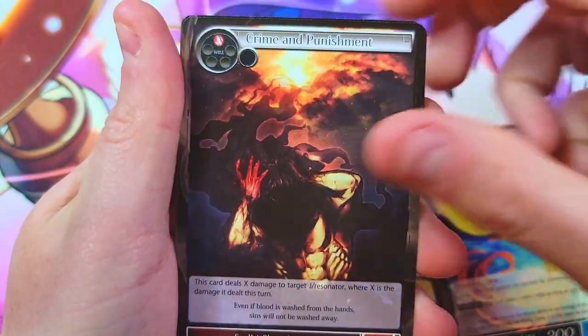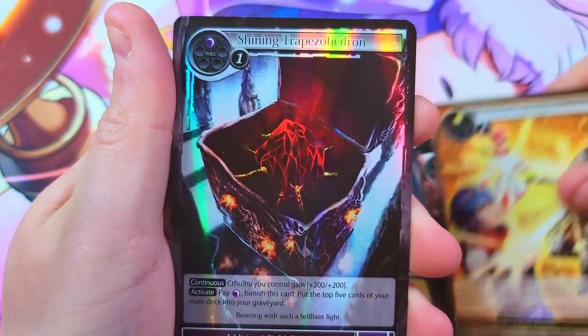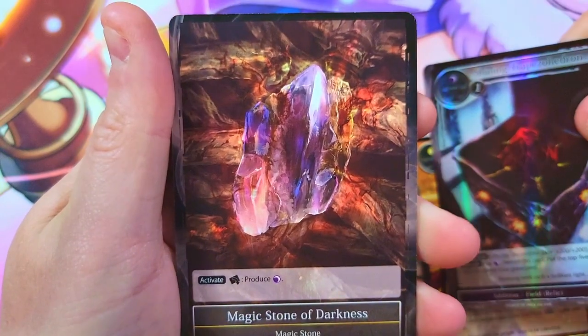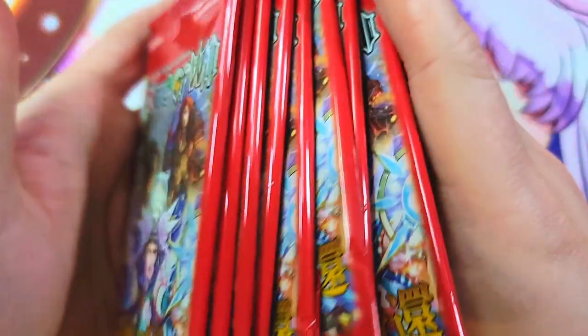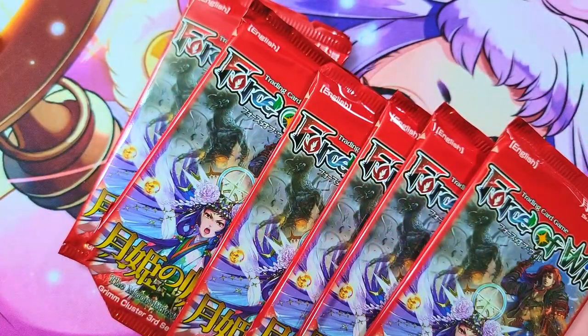Crime and Punishment, Sign to the Future, Seed of the Light, and then our third or fourth He's Drawn — that's pretty nuts. That was the last one of the stack so this is all we have left, just eight more packs. Going to shuffle up the last few packs and see what we can find.